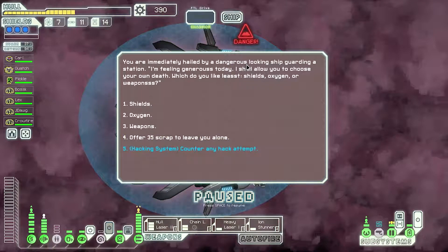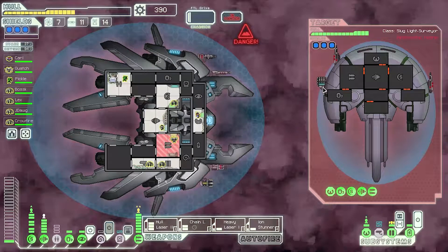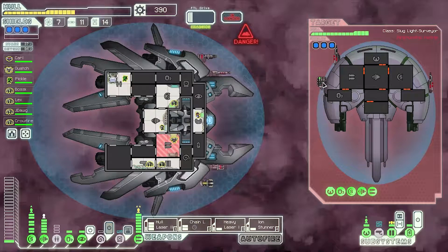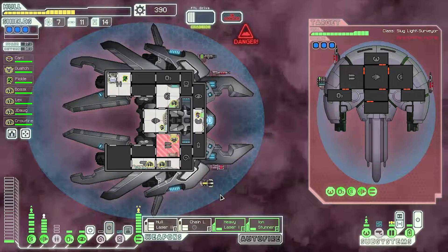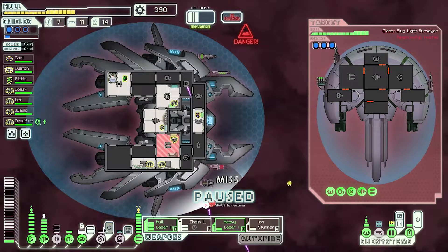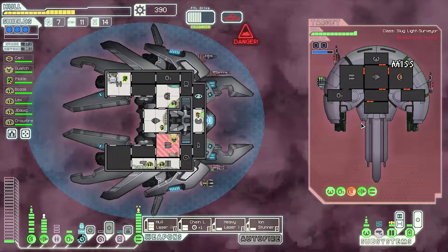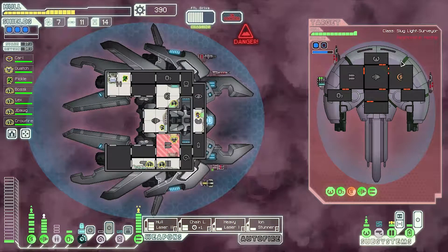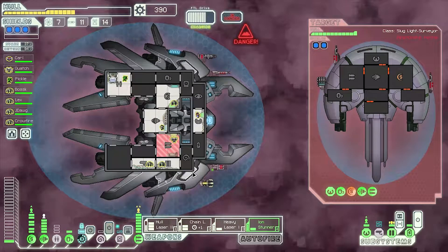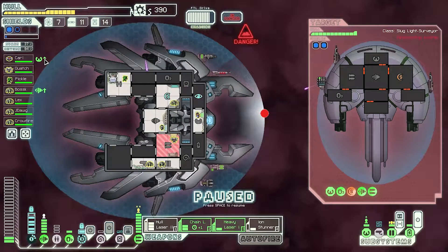You're immediately hailed by a dangerous looking ship, guarded by a station. I'm feeling generous today — good. Two burst laser mark twos and an ion charger. Fire you first because you're a little slow. Missed everything. Shields are way down. Actually that may be the wrong decision because of this right here — only one hit.